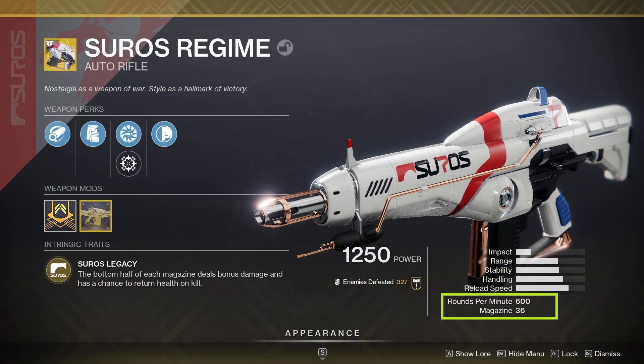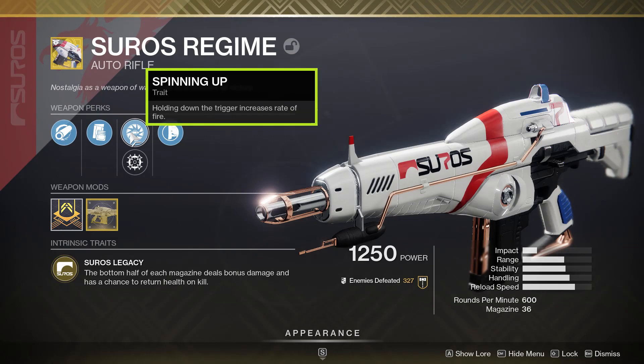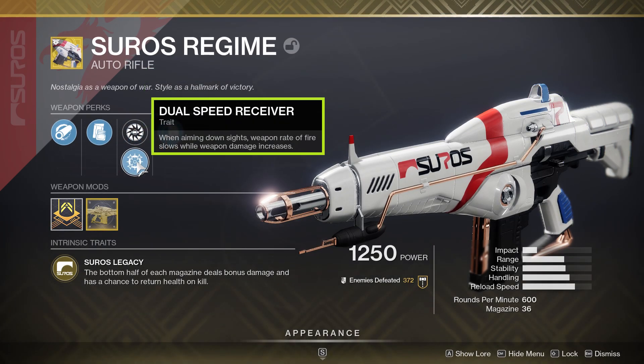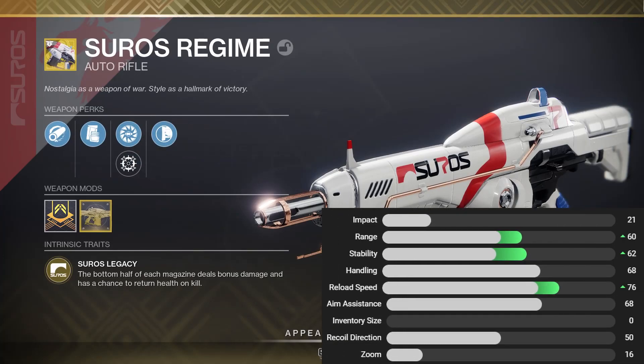Suros Regime is an exotic kinetic Auto Rifle firing at 600 rounds per minute with 36 rounds in the magazine. We do have two selectable fire modes though: Spinning Up, which increases the weapon's fire rate as you hold down the trigger, and Dual Speed Receiver, which will drop the fire rate down to 360 rounds per minute to match that of high-impact frame Auto Rifles, but it will also match the damage profile. For the stats, we're going to slide in some solid numbers from Destiny Tracker.